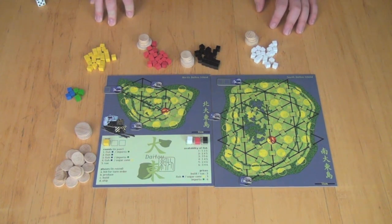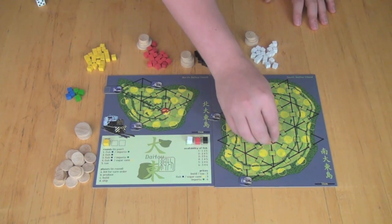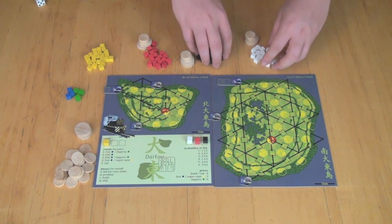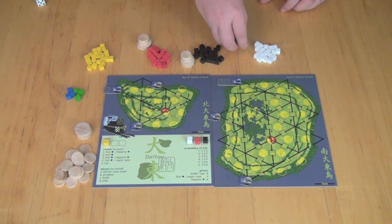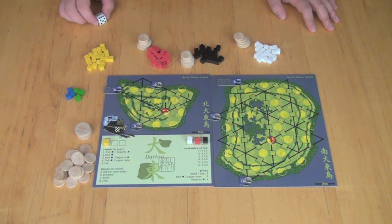Here you can see the components for Dai Tao, a goods delivery game in which you're going to be building railroad tracks on these islands in order to move goods to towns or harbors to earn money. The game is either a two or three player game. You can see the components for the white player, the black player, and the red player, as well as some money — three money discs and one money discs. The game takes place over three years, each year divided into five rounds and each round divided into four phases.